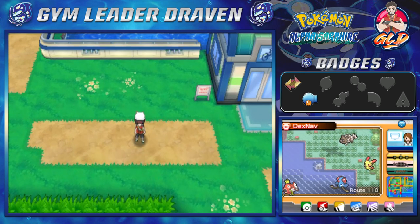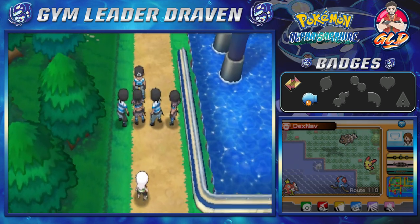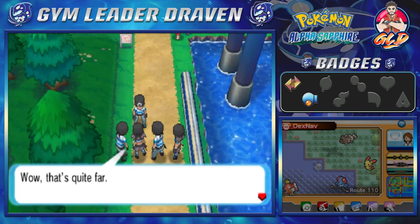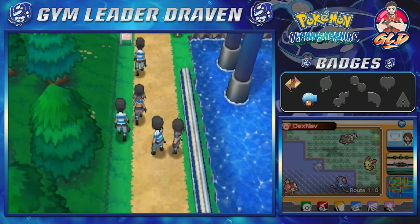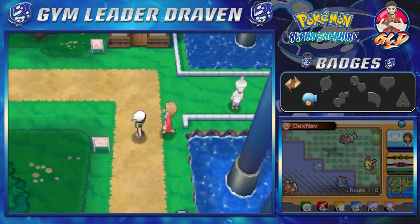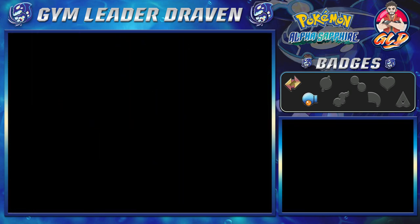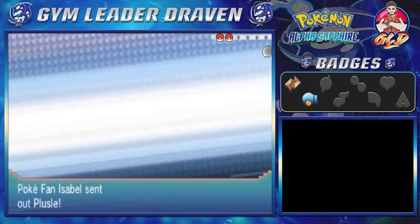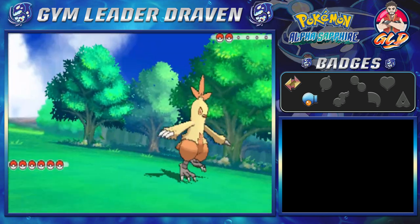I'm going to heal up my Pokemon and I'll be right back. Okay, we're back and we need to get going. Team Aqua is up to no good. Let's keep going through Route 110 and head for Mt. Chimney. Someone says that's quite far — why don't we take the rest of Mauville City, it's on the way. Let's go ahead and start battling everybody.